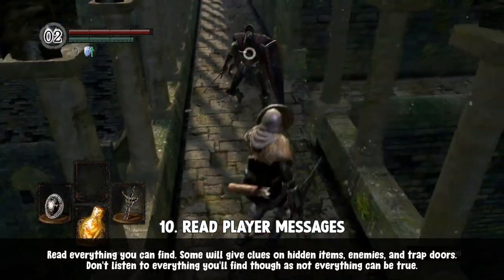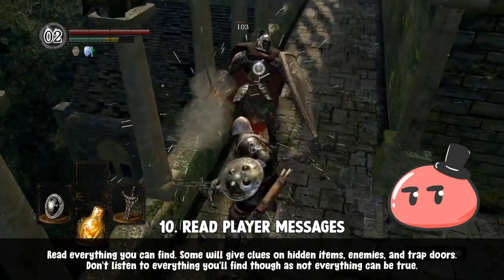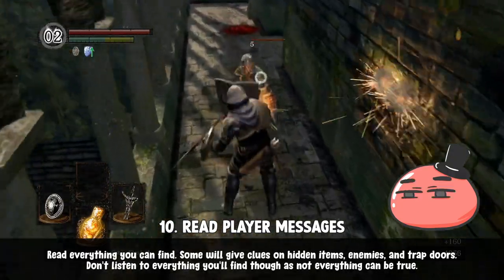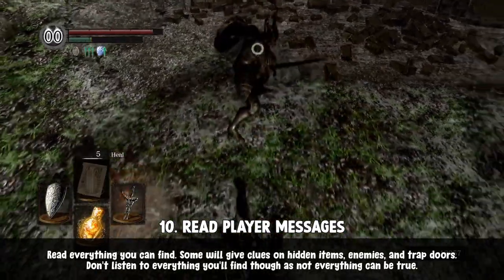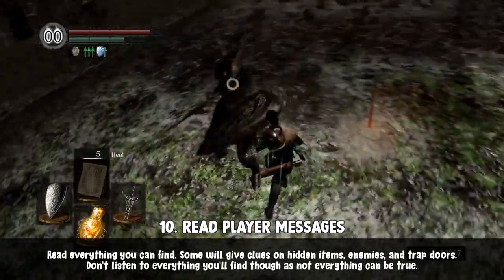Read those online messages. Around the map you'll find messages written on the ground made by players. Some are helpful and genuinely there to assist you; some, not so much. I'm not advising you to do everything a message says — just read them so you'll have a basic idea of what follows ahead.